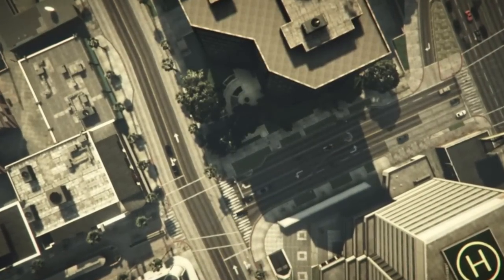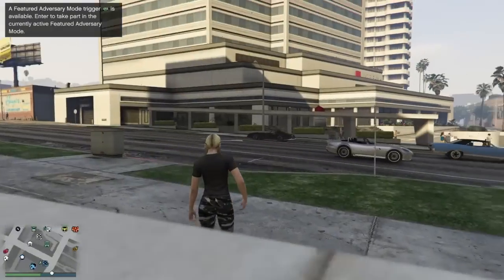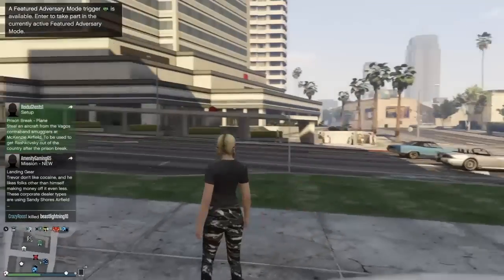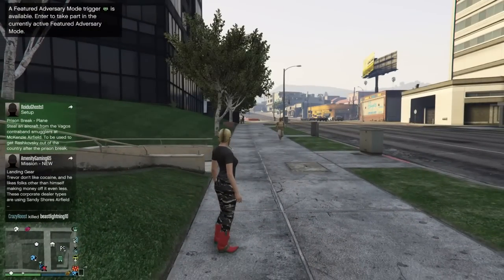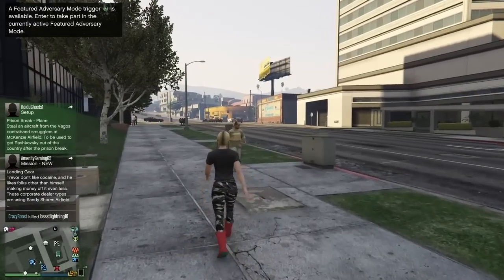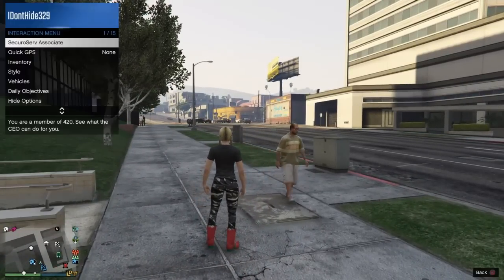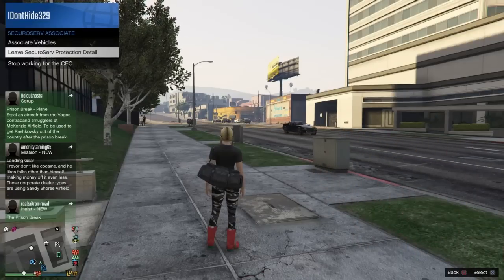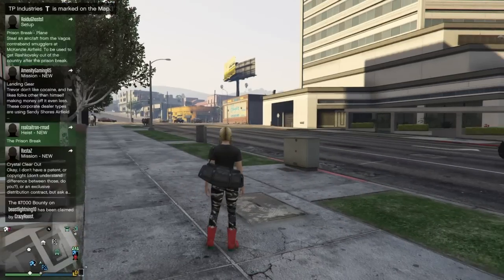If this happens to you, don't worry. You can see I had the duffel bag for a couple of seconds — it can de-spawn when you're raved back in. Pull up your interaction menu, go to Secure Serve, flick down to leave Secure Serve, and spam circle to get back out of it — it will spawn back on.